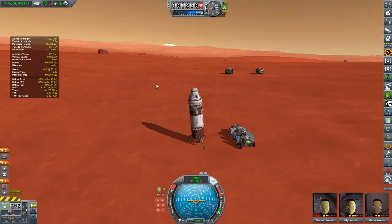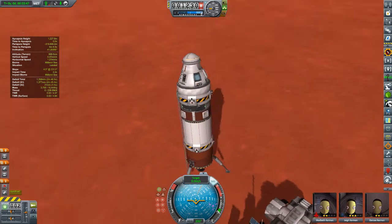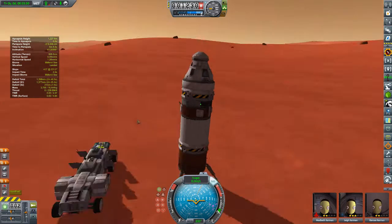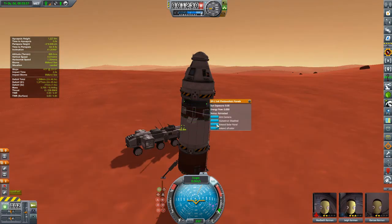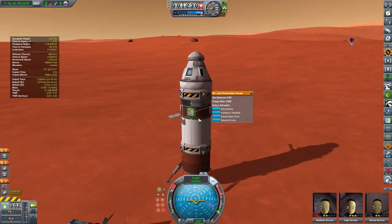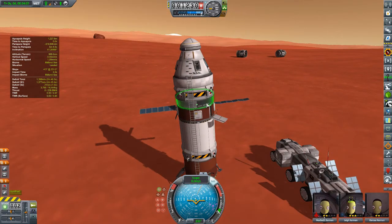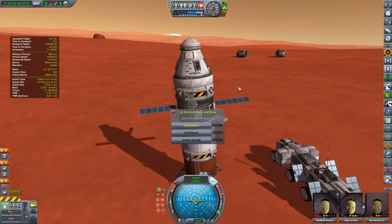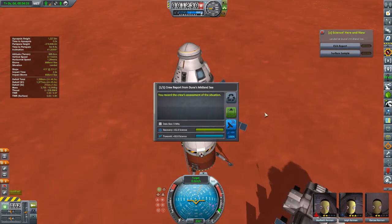Now that we have arrived, we have our ladder all out so we are ready to move on. But before we go, we should make sure that this vessel isn't going to lose its connection, and let's get the solar panels out — all except for the one that's by the ladder — so that this thing doesn't die of lack of electric charge before our astronauts come back. Let's grab some science and leave it right here in the vessel.